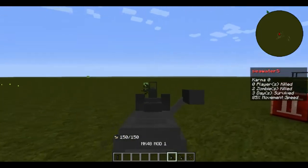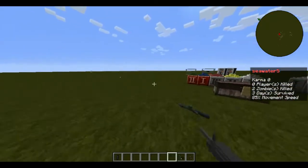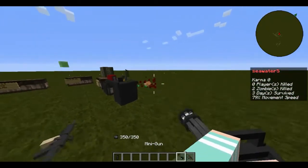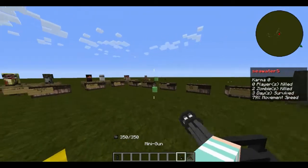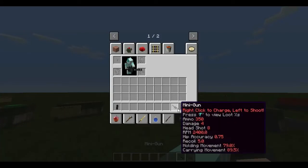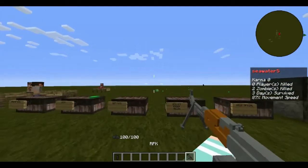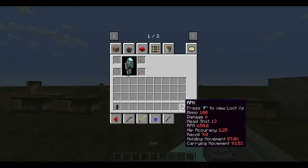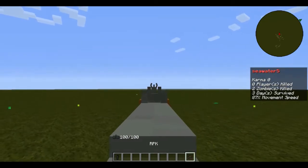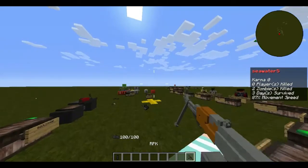Here's the MK48 sound. Next is the Minigun — I don't really like it. It has low damage, high fire rate, a very high magazine size, and low accuracy. Here are its stats. Next is the RPK, which has really similar stats to the AK. It makes the same sound as the decoy grenade — pretty cool gun.